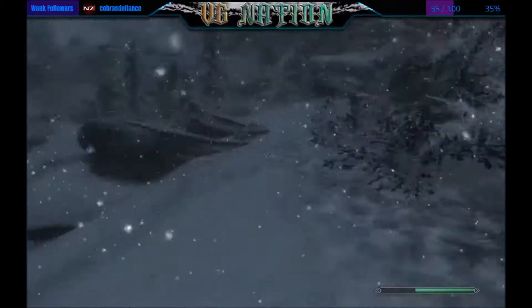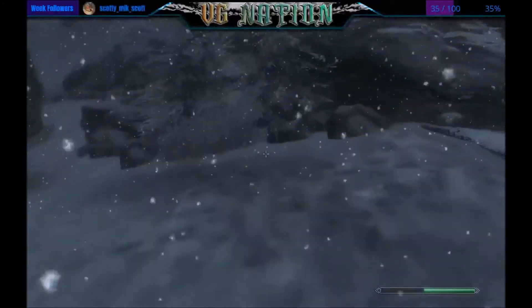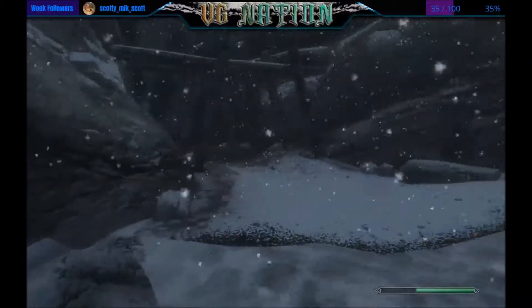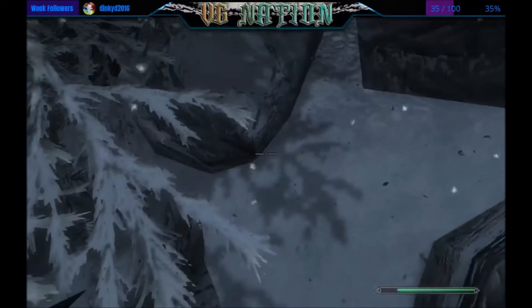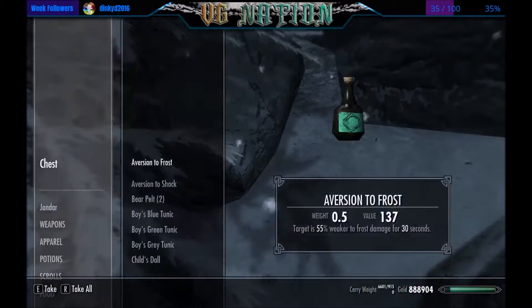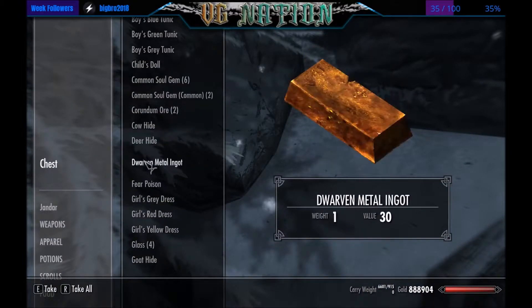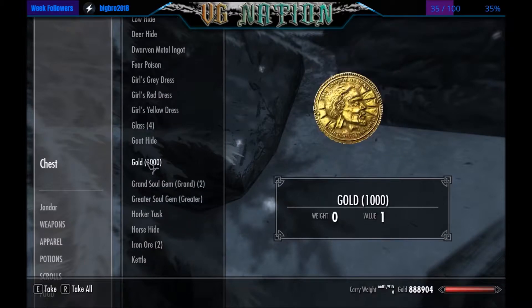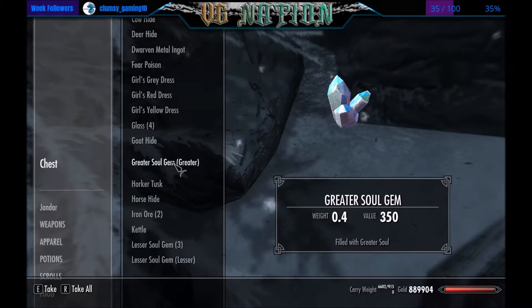Head over to Ironbreaker Mine. Right in the corner by the mine there's going to be a chest next to a rock — this is her hidden inventory. You can steal from it or take from it and you won't get in trouble. She's got about a thousand gold in there — take those gems too.